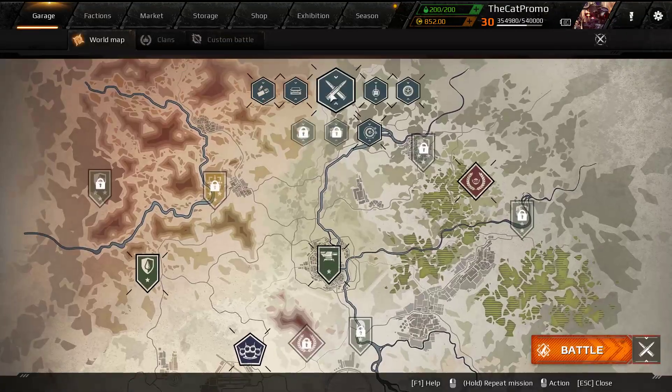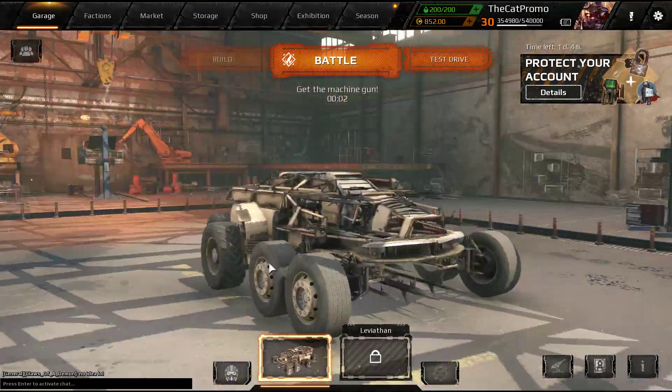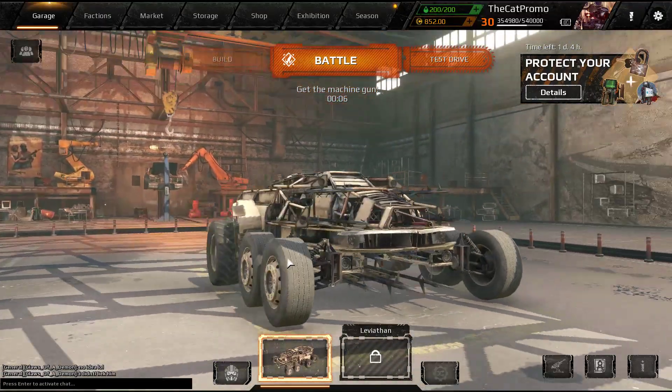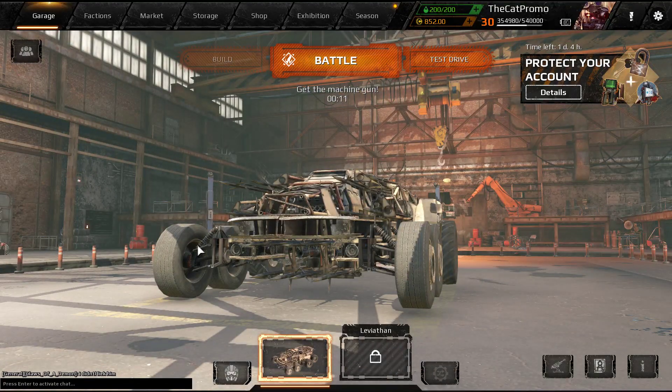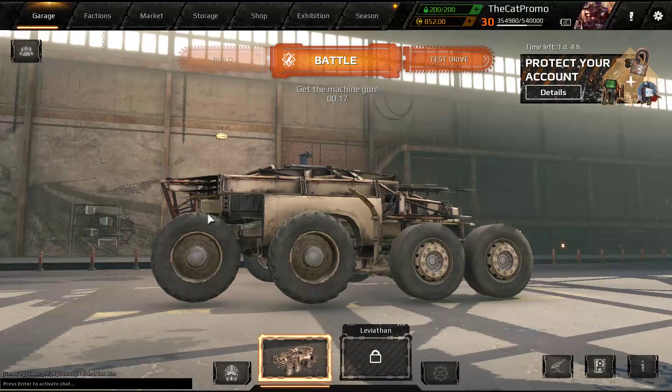I'm not that experienced with Goblins, so I'll probably make some gameplay tactic-wise mistakes with this build. I'm trying to go for hit and run - hit a few guys and run away. So that's basically my take on the Goblin build. If you think you can do better, you probably can.